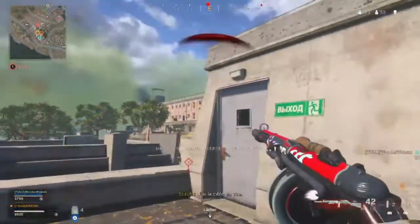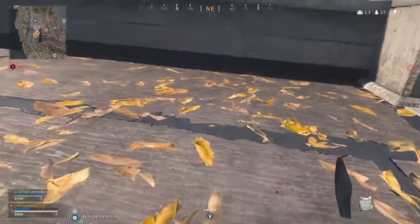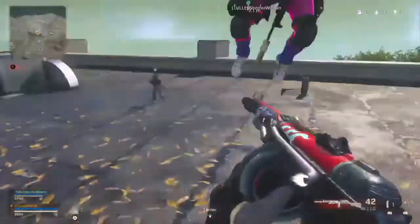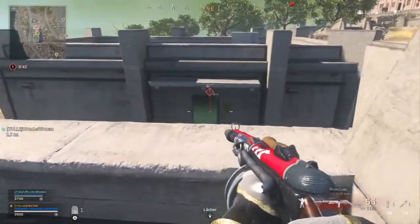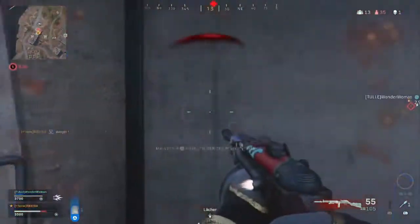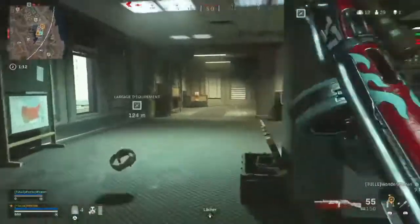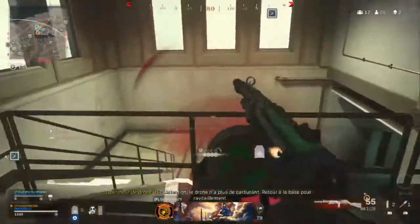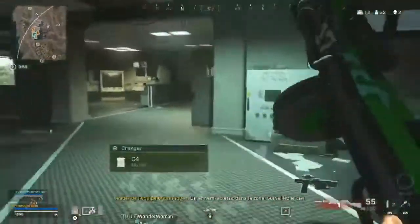Cible en vue. Grenade paralysante envoyée. Tout le monde est dans la zone de sécurité. Grenade paralysante envoyée. Attention, le drone n'a plus de carburant — retour à la base pour ravitaillement. Un ennemi atterrit dans la zone. Surveillez le ciel.